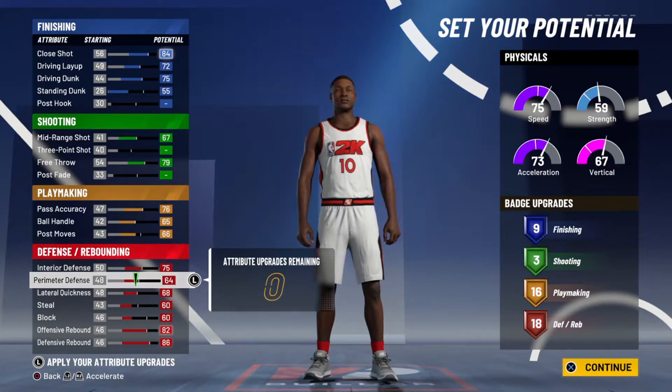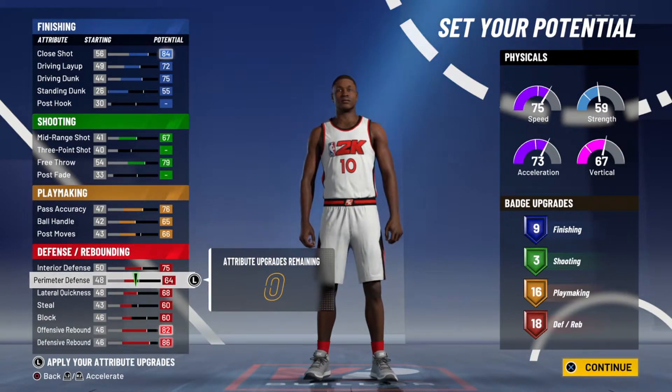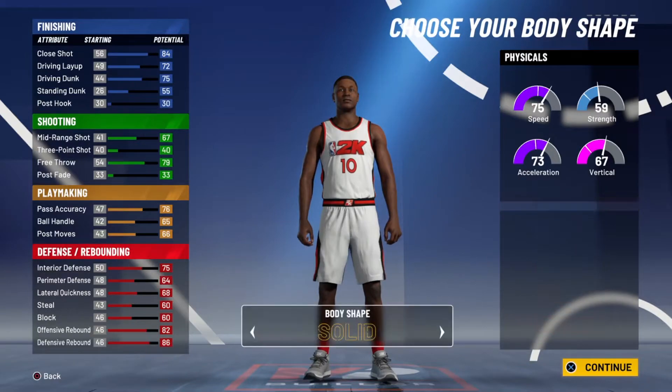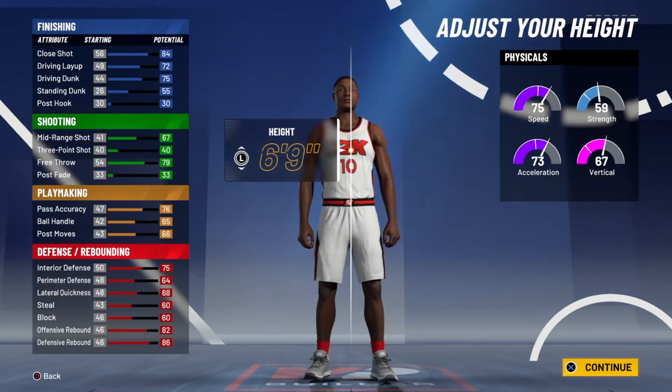Now, shocking news — this will clamp up most guards. I know you're wondering how he's going to clamp guards if he's not fast. You need to remember something: this year's 2K, unless you have a defensive pie chart selected, you get like one to three defensive badges. That means they won't be able to guard you. With these 18 defensive badges, you will be able to clamp these guys, especially with 75 speed — though we got to fix that because you're thinking this guy's too slow, but watch.